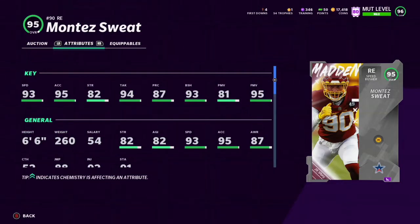First off we're going to Montez Sweat. He might not have some of the best stats — strength yeah, but that doesn't really play too much effect — but his speed, 93, that's going to demolish some people and he's just going to finesse people out of his way to make the play, and that's why we'll put him in the top five.